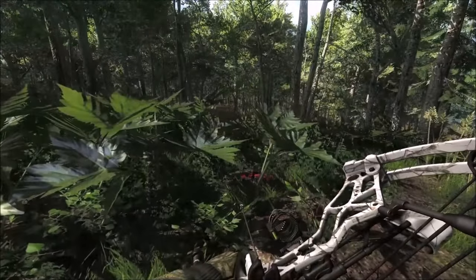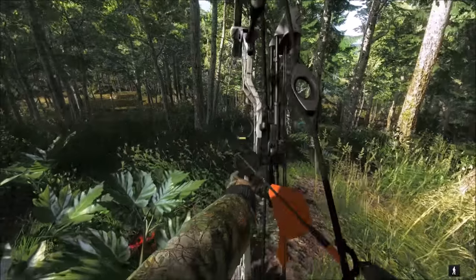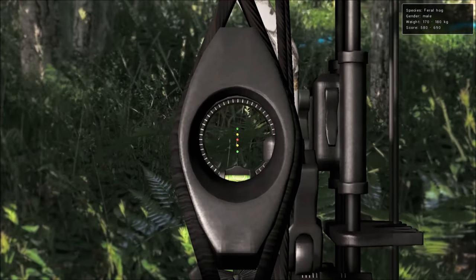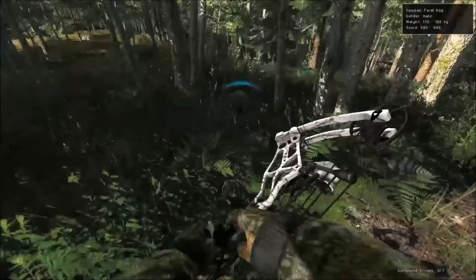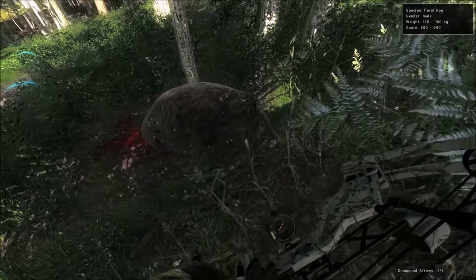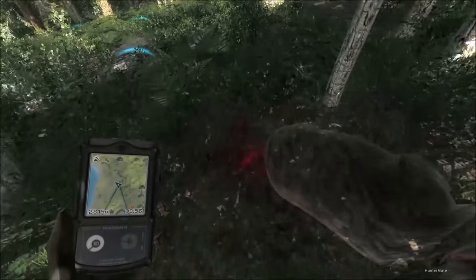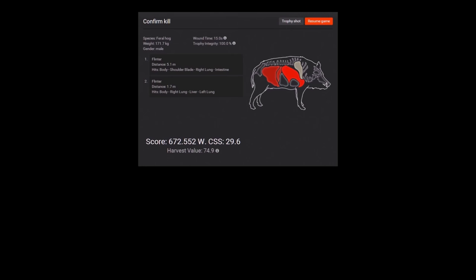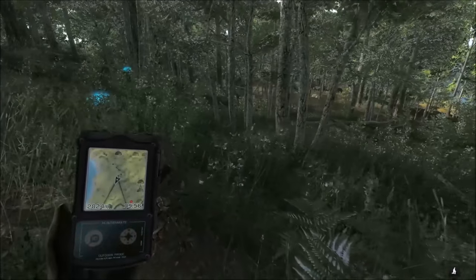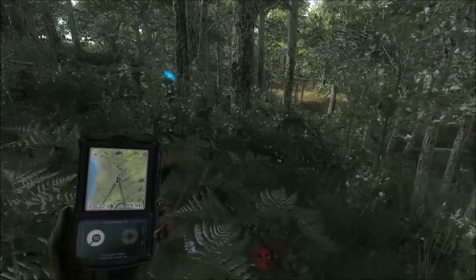There's a sleeping feral hog literally right here by the blood. The mule deer ran right by him. I can't really tell where his head is. Did that not even wake him up? Oh, he's not asleep, is he? That's so weird. He must have just been bugged there or something. I thought he was asleep and after I shot him I figured I should just finish him off. No wonder he didn't wake up — he was already awake. I thought it was odd that the mule deer would run that close to him and not spook him.